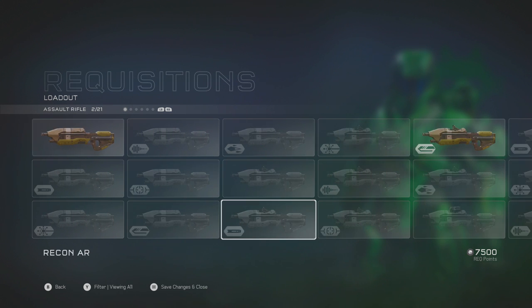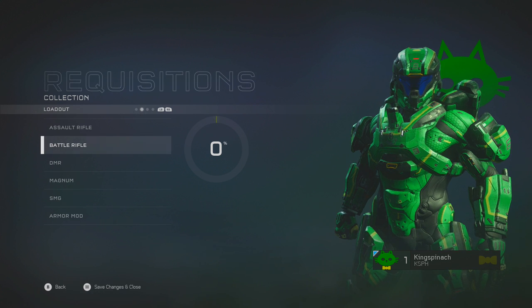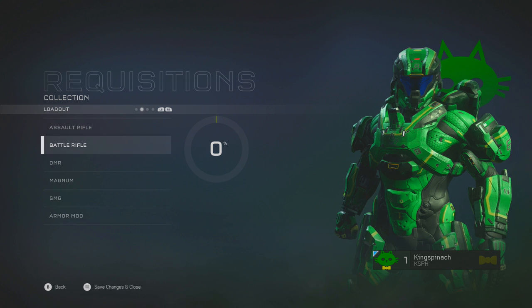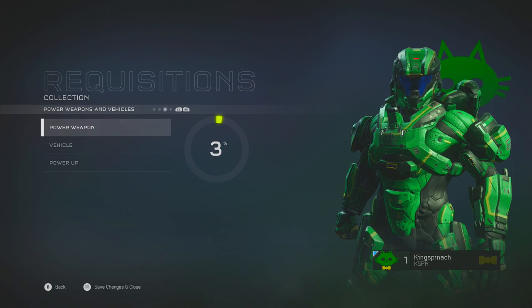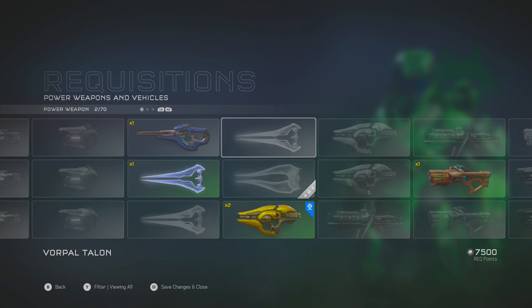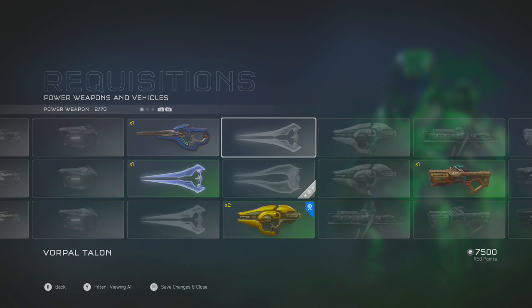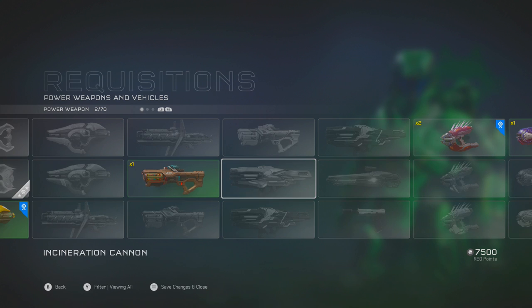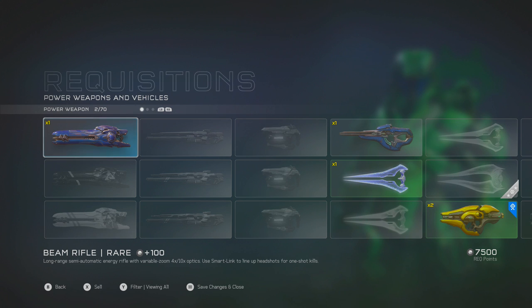Loadout weapons are infinite use weapons, so once you get them, you can always call them in in Warzone — but only if you're at the right requisition level to do so. Power weapons are the same way, except you only have a limited amount of them, but you're gonna get them more and more often.